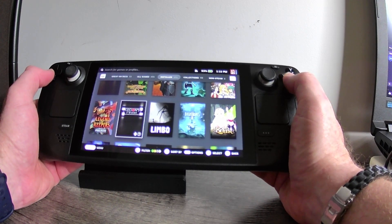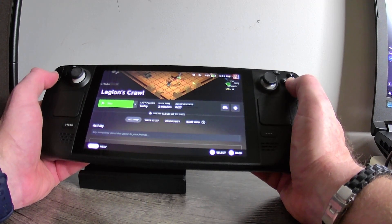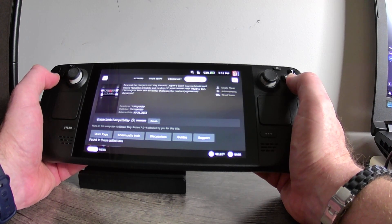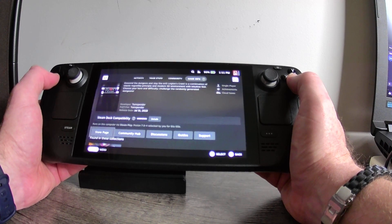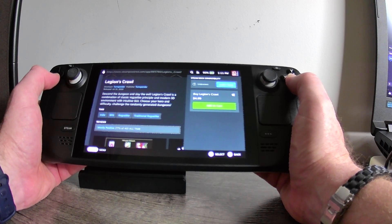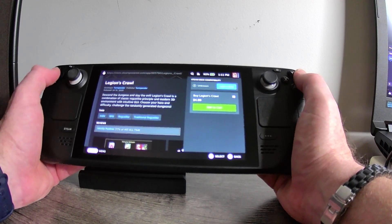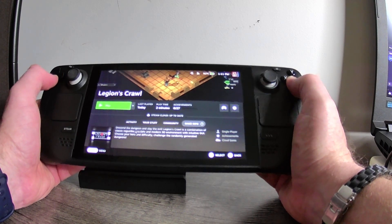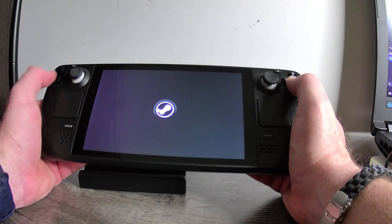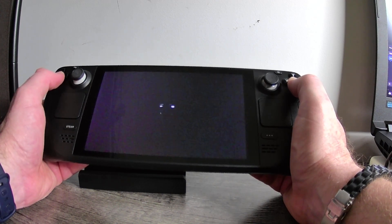So if you want to show a game using gaming mode, the only way I know to do it right now is to record like this. I don't have a fancy camera — I use just an external webcam — doing the best I can with the equipment I have, hoping it helps somebody looking to see which games play and how things function on the Steam Deck. This video is for the full game called Legion's Crawl. The developer and publisher is Turnspender, from 2018, with mostly positive reviews — 77% out of 40 reviews. According to Valve, it is currently unknown as far as whether or not it's supported.